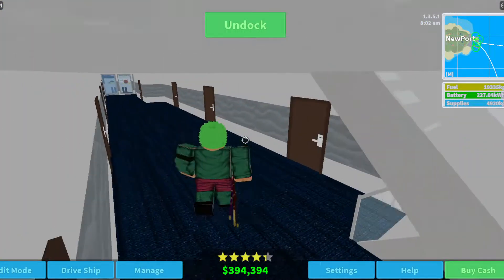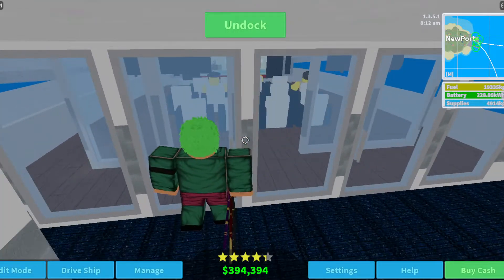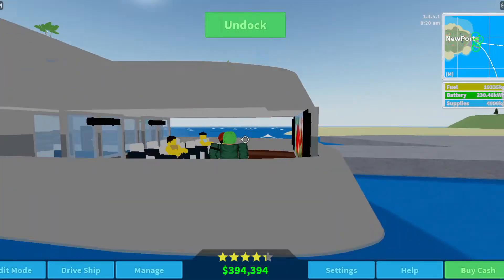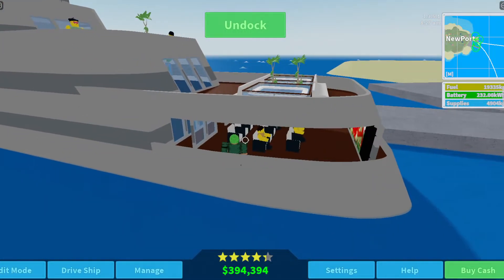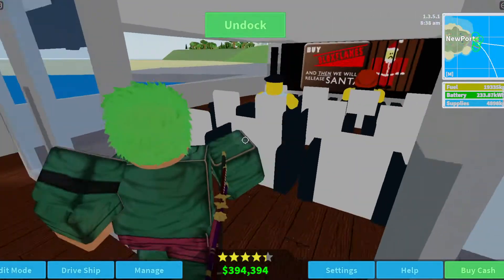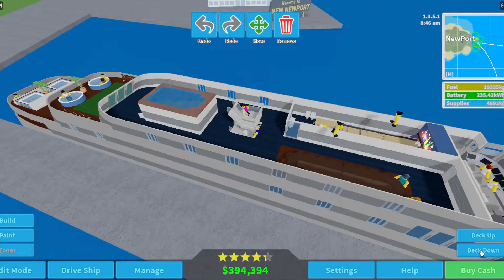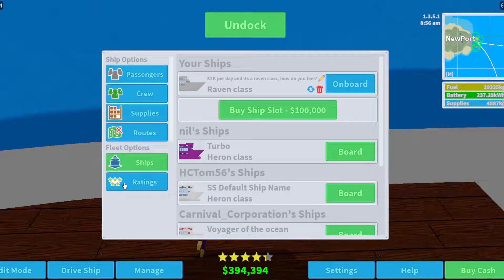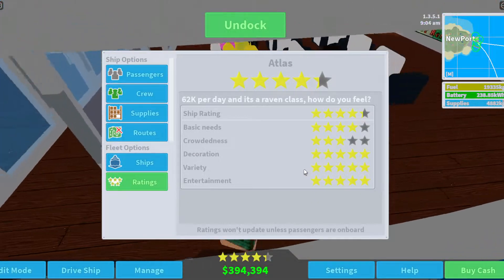And then right here are just all the rooms, but rooms aren't that special. So we're going to go over here to the movie theater, which I tucked under the main jacuzzi area, I guess. And I really like how this area looks because of the glass — I think it looks pretty good. And I have quite a few engines down here. Just to show my ratings: I have max decoration, variety, and entertainment.